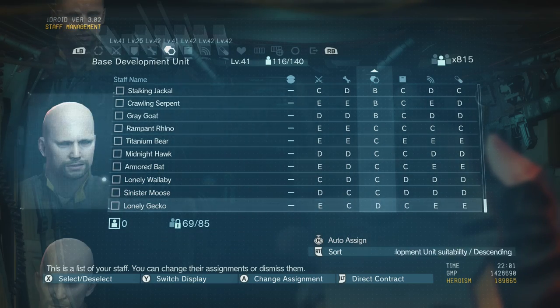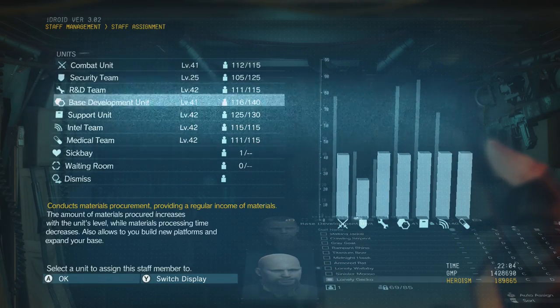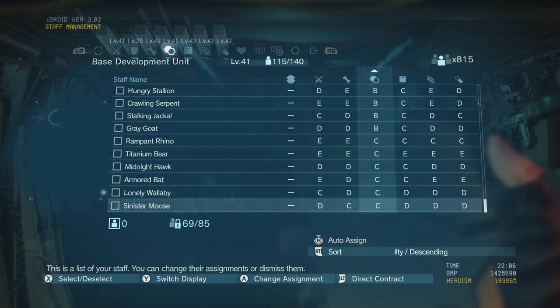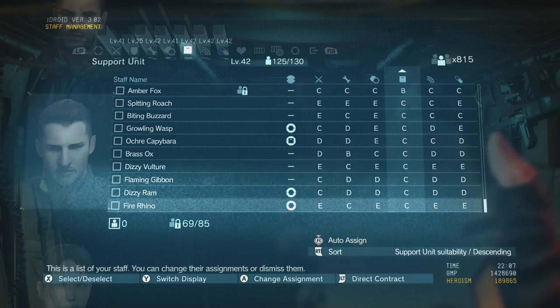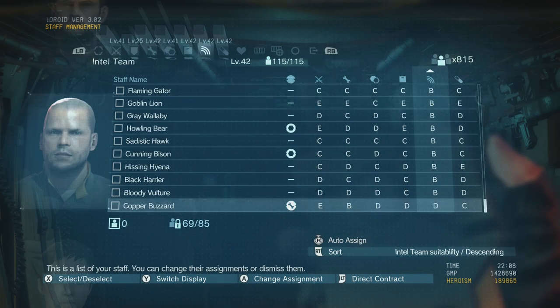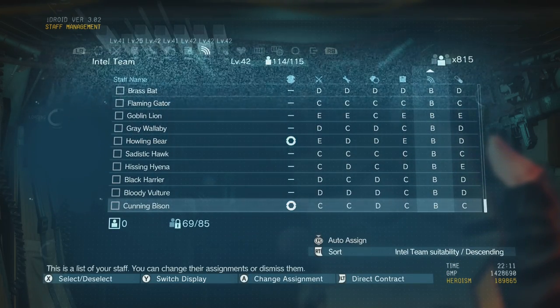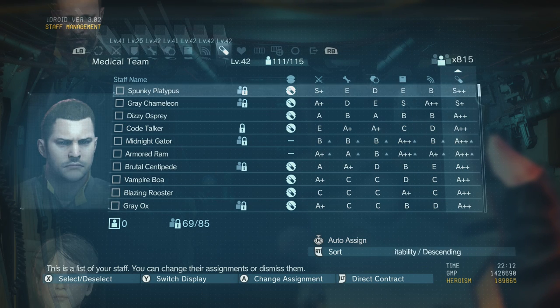I'd also recommend going through everyone every now and again and checking everyone's in the right place. For example, this guy in base development has a D in base development — I don't know why he's in there — but he's got C in two other things, so I'm going to put him in R&D where he'll be more useful. Here's another one: a guy in Intel with a D in Intel but a B in R&D. We're going to put him in the right place. This keeps everything efficient and uses everyone to their maximum potential, which only helps raise your levels.